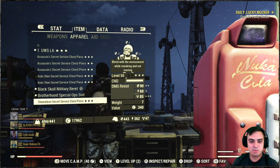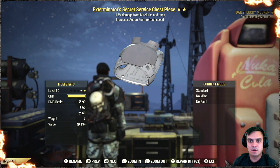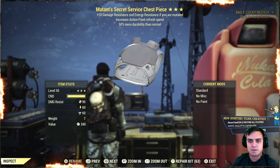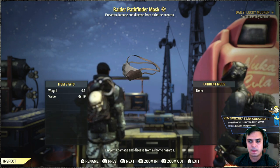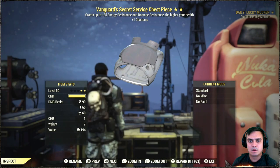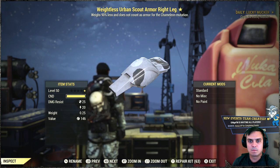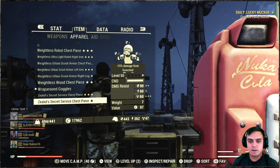Junk, junk, junk, junk, junk, vanguard — charisma, perception — junk, junk. Did I get anything from here? And that is pretty much it.